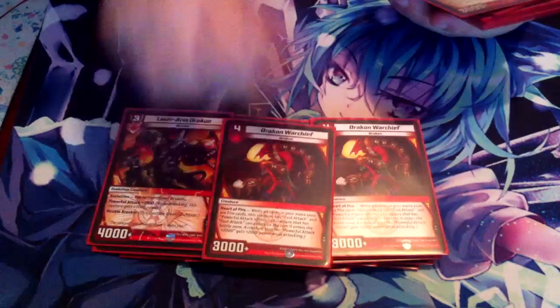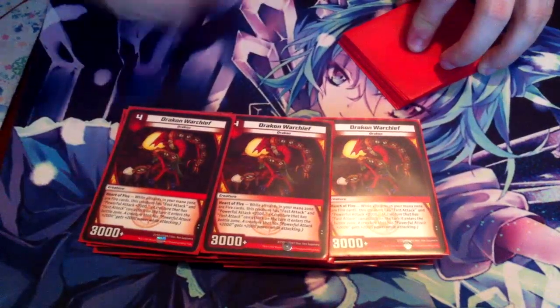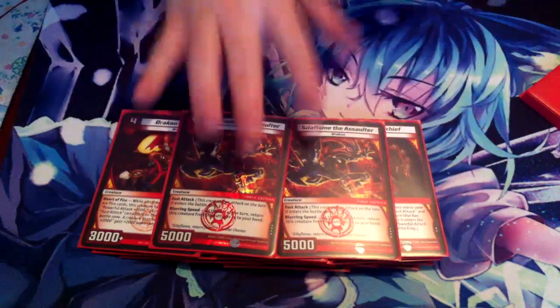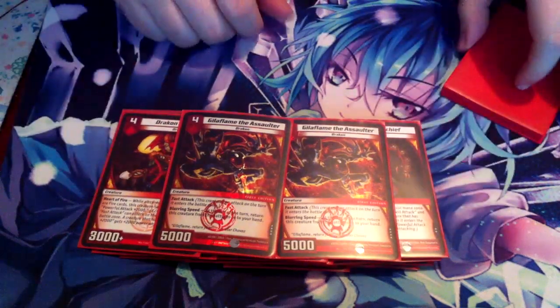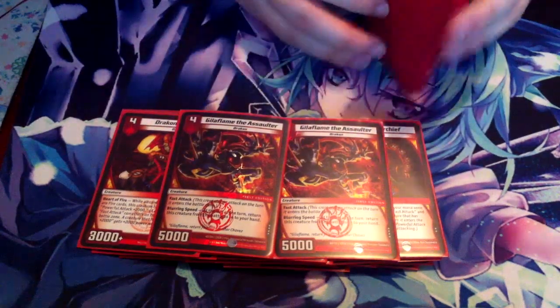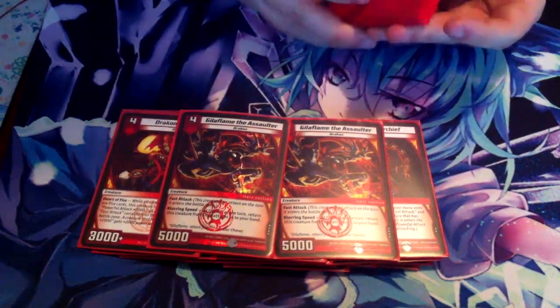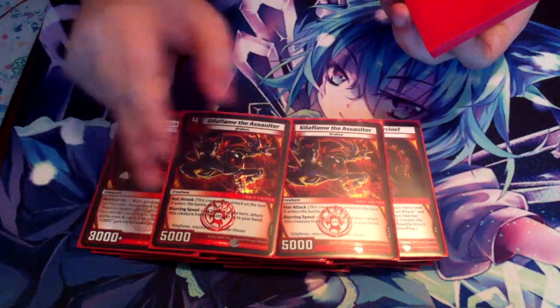For turn four, we got the Mono Fire card — three Drakon Warchief. It's great because it's like Gil of Flame that stays on the field, except it only has 3,000, but with Blastforge Slaver on the field it ends up being a Gil of Flame that stays on the field and attacks for 7,000. I'm only running two Gil of Flame because there's so many fast attacks in this deck already — we have six evolutions and these. It ends up being 11 fast attacks, and I'm not running Jet Thrust Darter because it's a weak fast attacker that's not a Drakon, so it doesn't fit well. All 11 fast attackers have minimum 5,000 power pretty much.